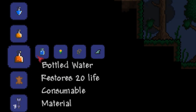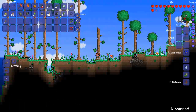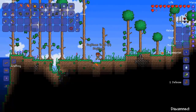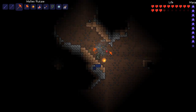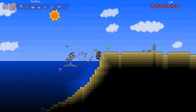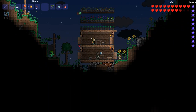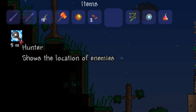The next potion is the hunter potion and that is made from daybloom, blinkroot and shark fin. Daybloom can be harvested anywhere in a forest and you will get seeds as long as it is daytime. Blinkroot can be harvested anywhere underground and you will get seeds as long as it is glowing. The shark fin is a very common drop from the sharks in the oceans at either side of the world. The hunter's potion shows the location of enemies by highlighting them in green, and it also does this to NPCs.